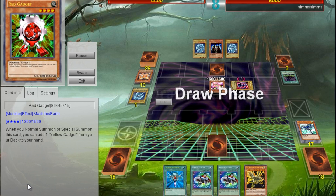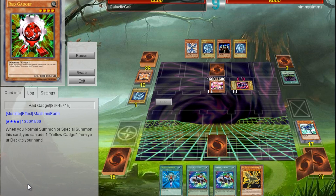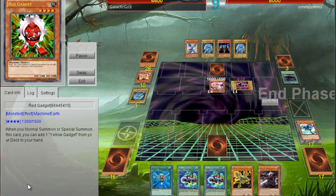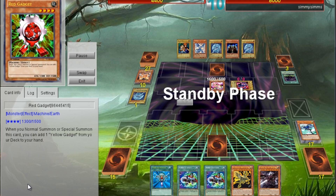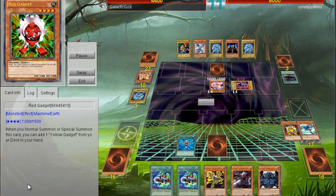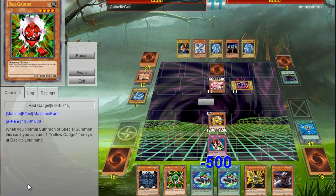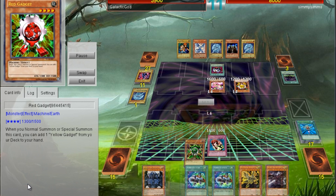He keeps passing turn because he's afraid of the back row, but he has Mirage Dragon, so he shouldn't really be afraid of it — I'm not really sure what was going on there. Now I've gotten all three Egyptian God cards in my hand. I'm going to go ahead and try to do the combo. He has Enemy Controller back there, which is crazy because it kind of halters me a little bit.